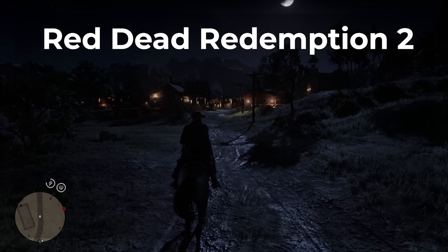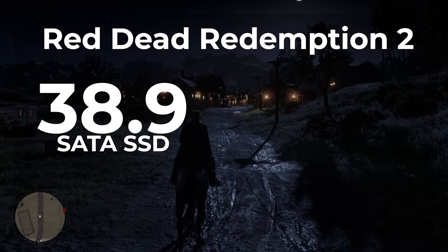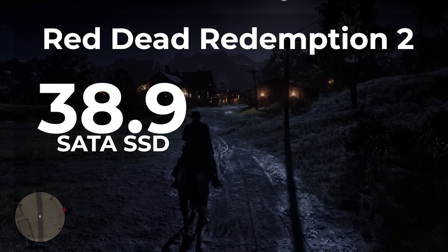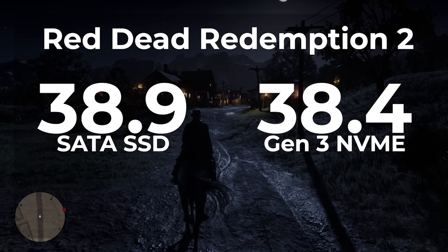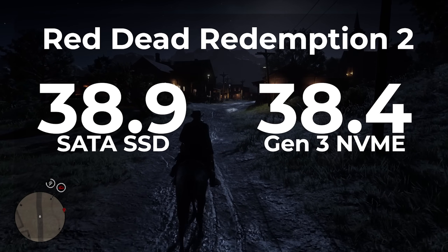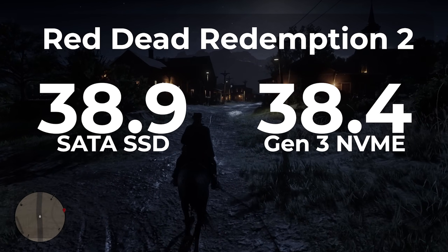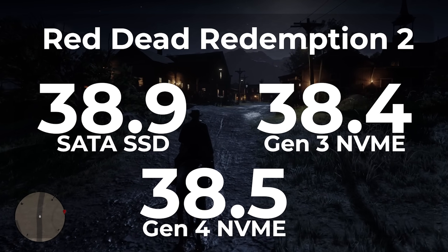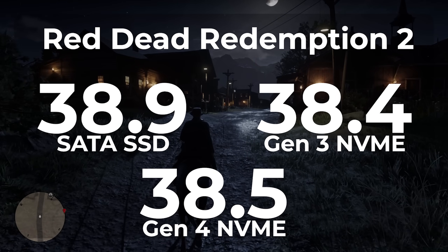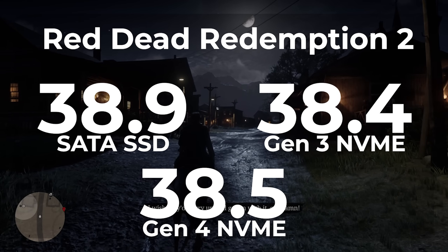When it comes to the time it took to load the game saves in Red Dead Redemption 2 with the SATA SSD, we were able to load a game save in 38.9 seconds. Switching over to the Gen 3 NVMe, we loaded the game save in 38.4 seconds — an improvement of almost half a second. Once I switched over to the Gen 4 NVMe, I was able to load the same game save in 38.5 seconds, so it was about a tenth of a second slower — but accounting for margin of error, it was about the same. So far, the performance increases really aren't that noteworthy.